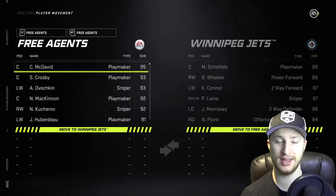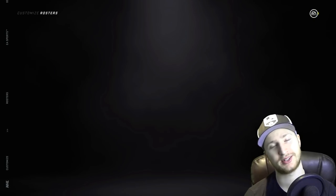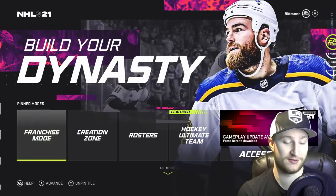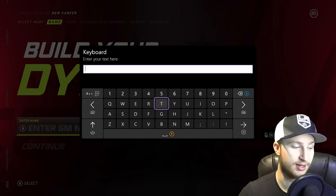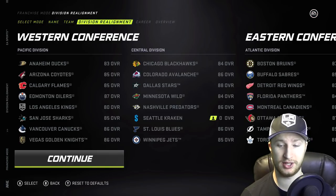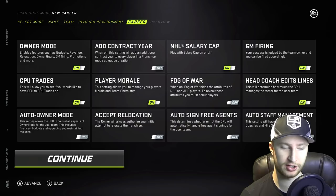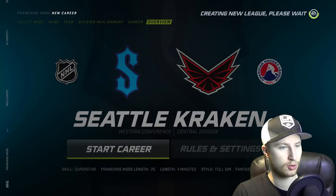Now we can jump in and make that expansion team. I'm going to let the auto do everything basically — if they end up signing someone, then cool, we just signed someone. For some reason I thought the Seattle Kraken were going to join this upcoming season, but it's the season after that, so I was incorrect. I'm also going to let them do the auto draft, which in NHL 20 was broken. I really doubt they changed the logic, so our auto draft for the expansion is probably going to be horrible. Here we go.